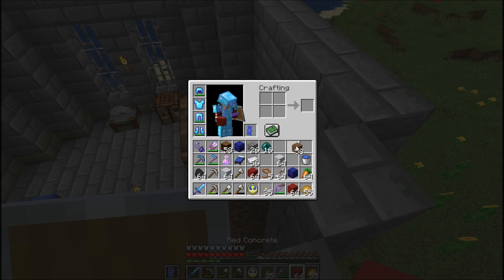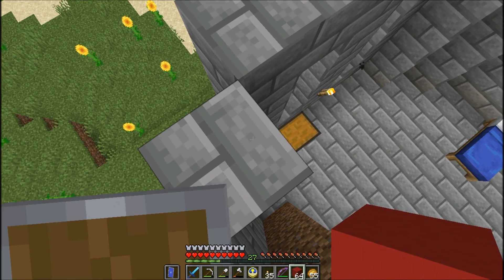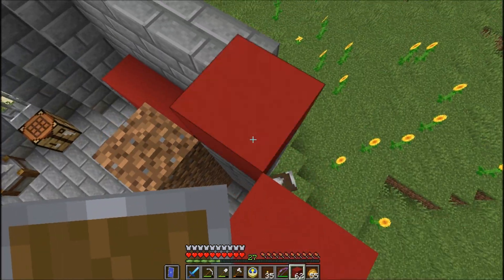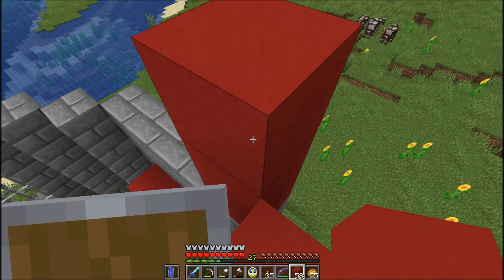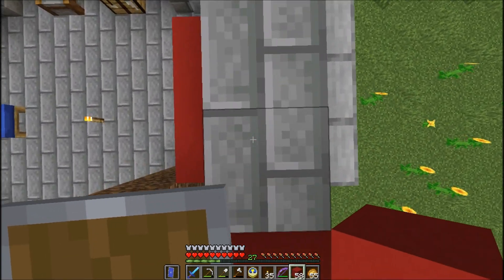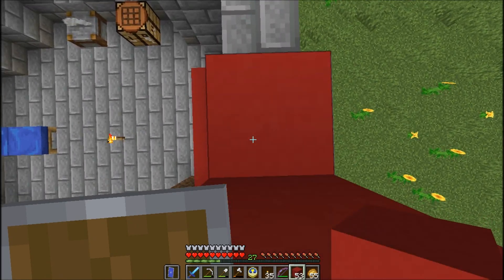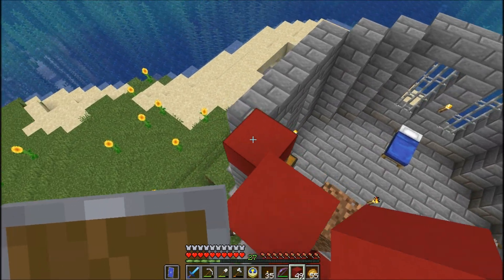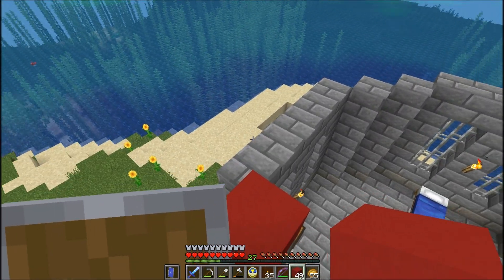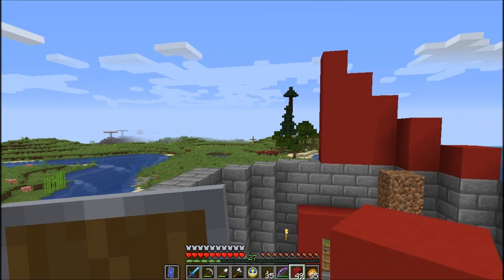We're going by the plans that I have. Let me double check — one red here, two here, three here, four here, five there. Then we start adding the white. The whites are going to be a little bit larger.